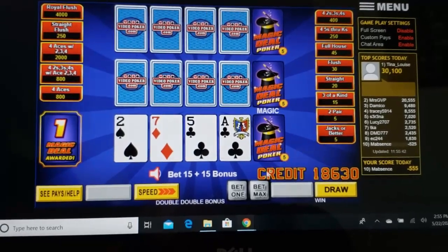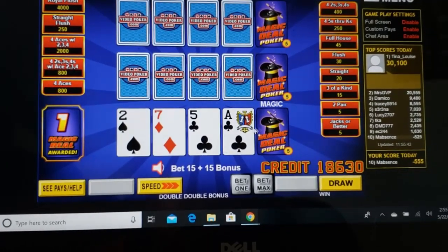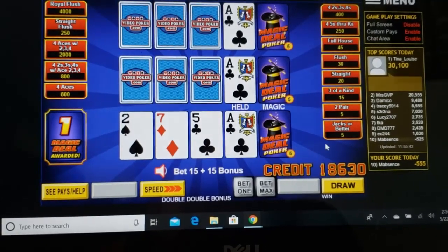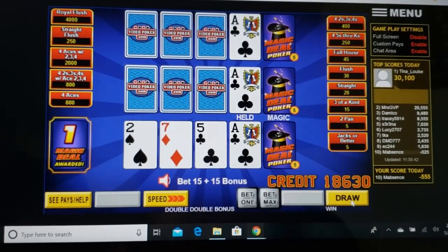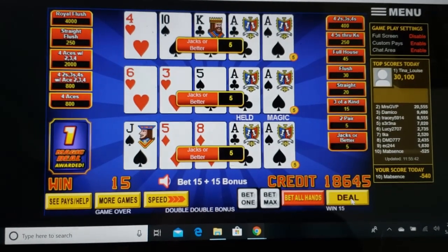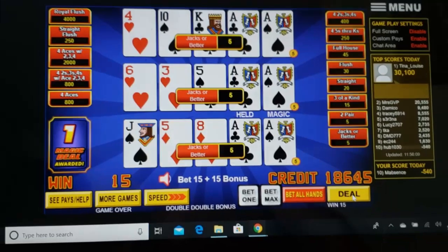Another example with just a single magic card — we don't have anything great but we do have an ace. So we're going to keep the ace and the magic card and hope it gives us a little something to go with that. Nope, but at least we got a pair out of each of them.